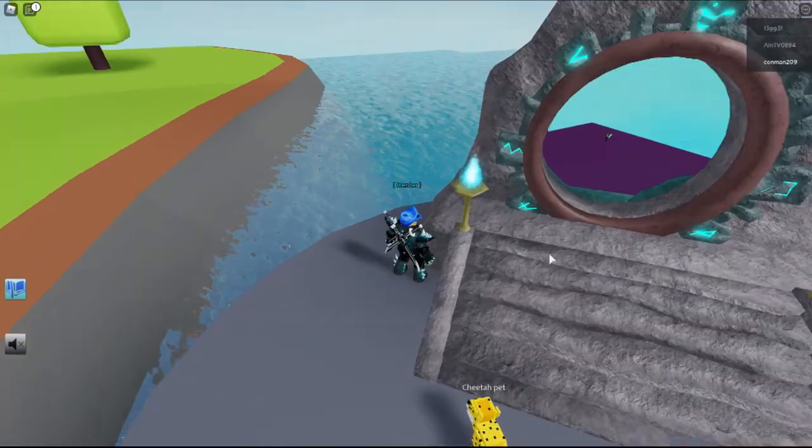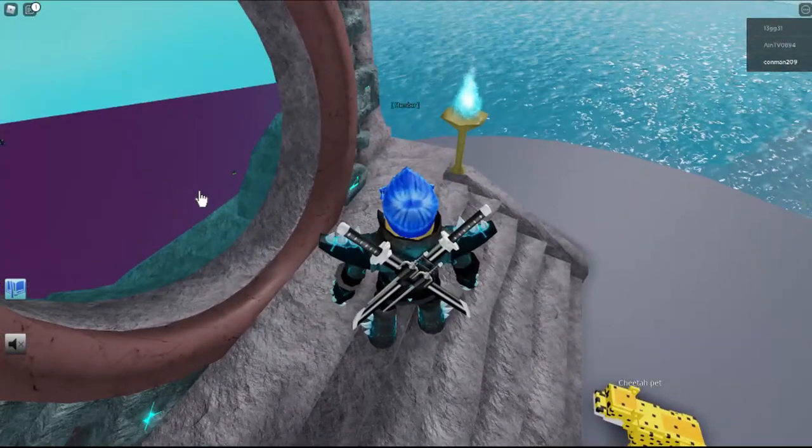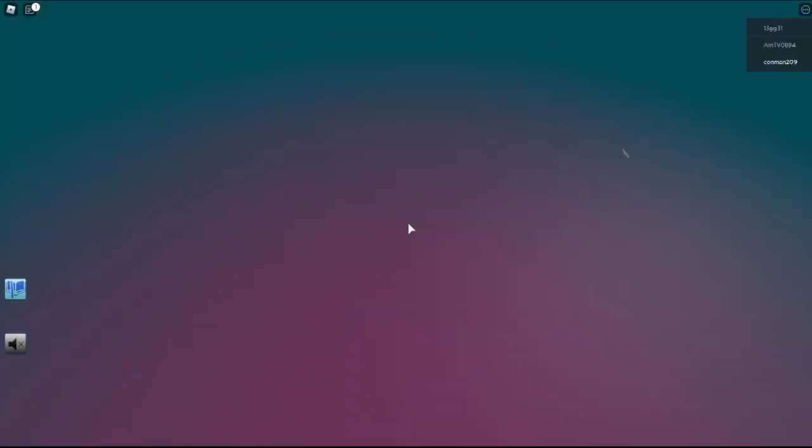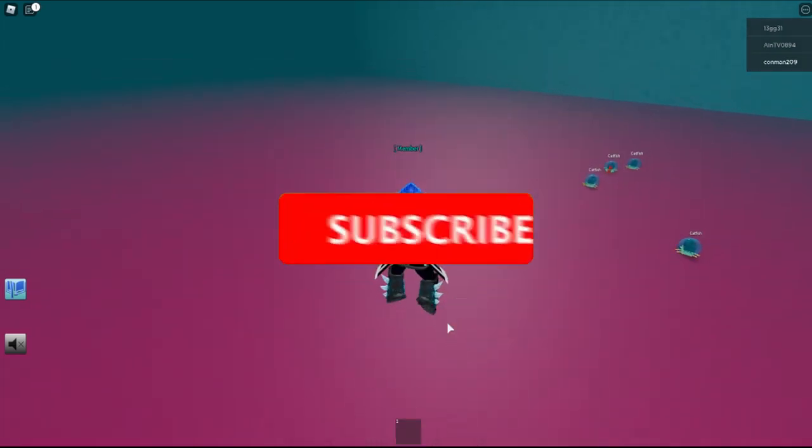Okay, and then look in here — you can see through the water, and that should be the catfish. There's a couple different fish under here. Yeah, right here — catfish. There you go.